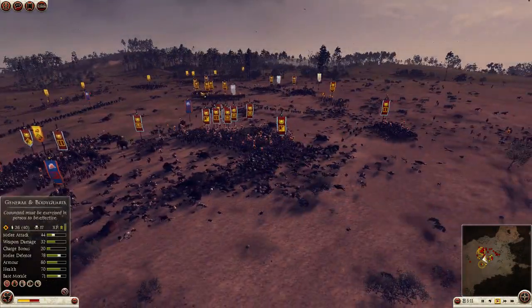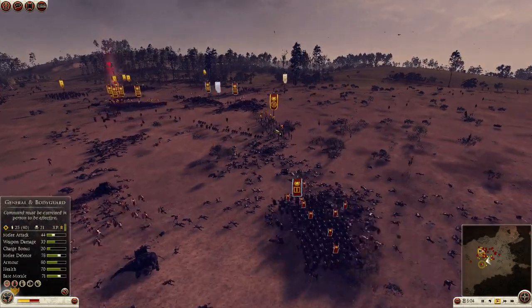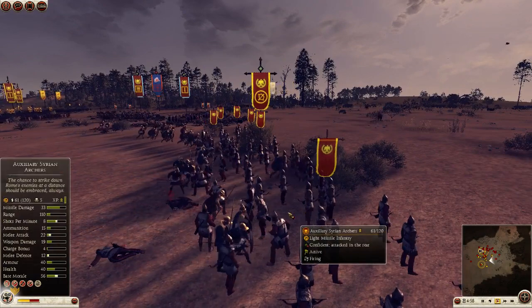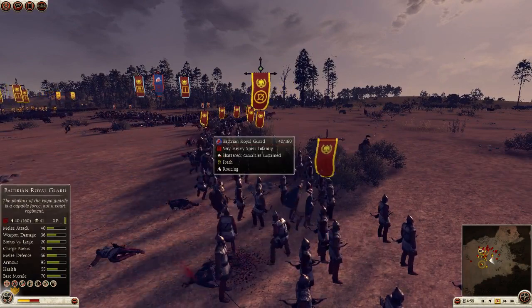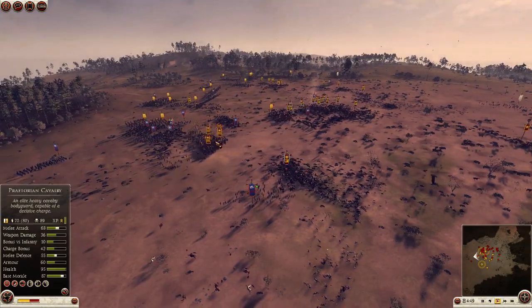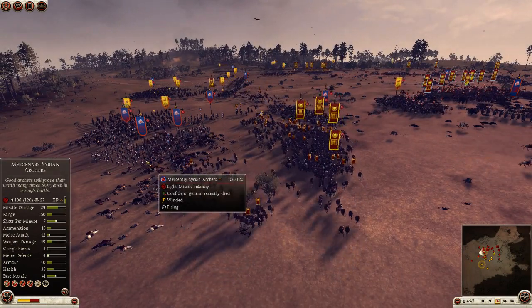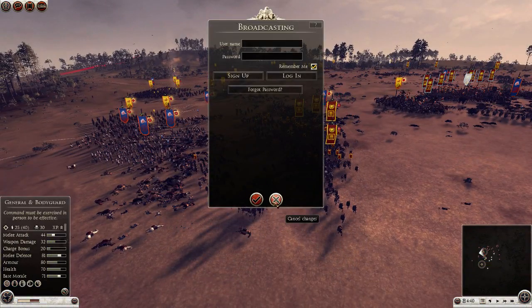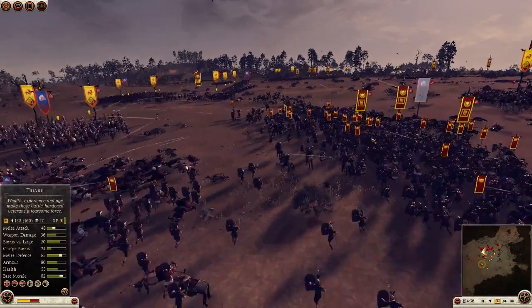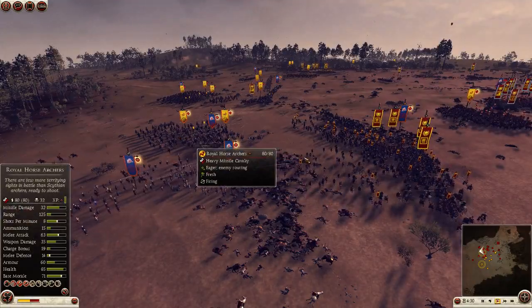My ally's infantry is now all free to go engage somewhere else. My Syrian archers are stabbing his royal guard — that's hilarious. Over here the battle is going great, killing their general. General is routing, dead too I think. Again missile fire just doing damage, pretty annoying.